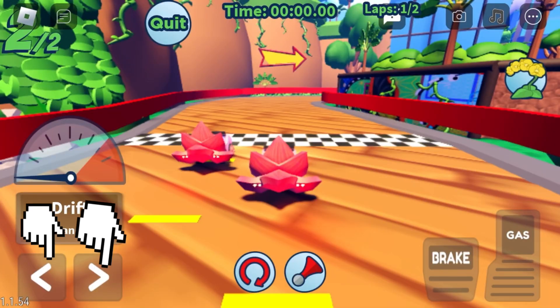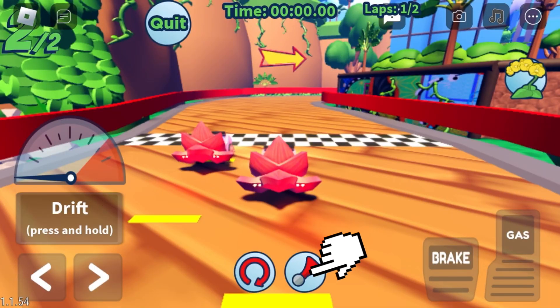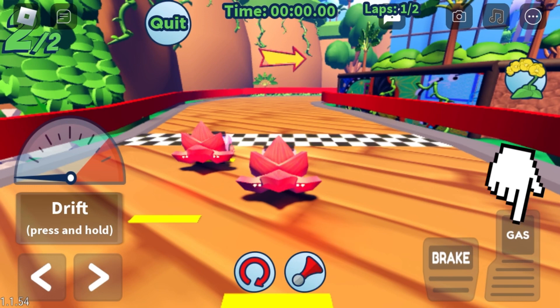You move with these buttons. You can drift by pressing this button, to beep your horn press this button, to brake press this button, and to go faster press on the gas.